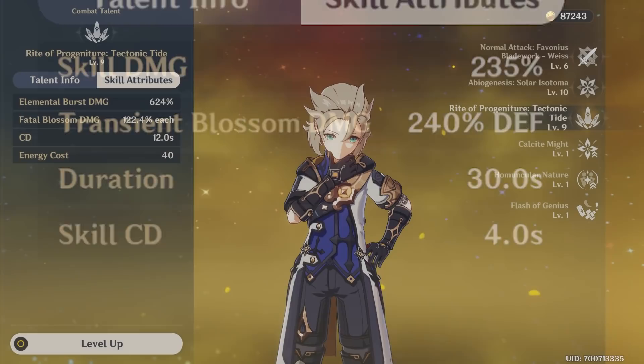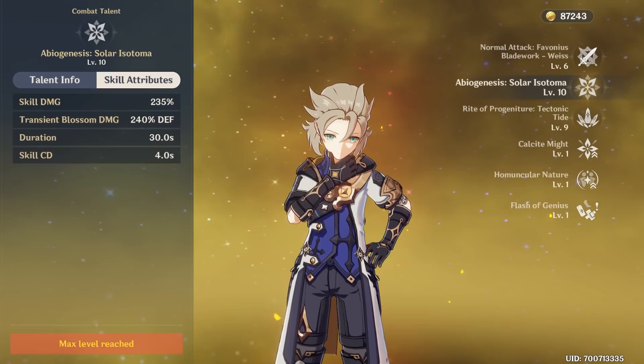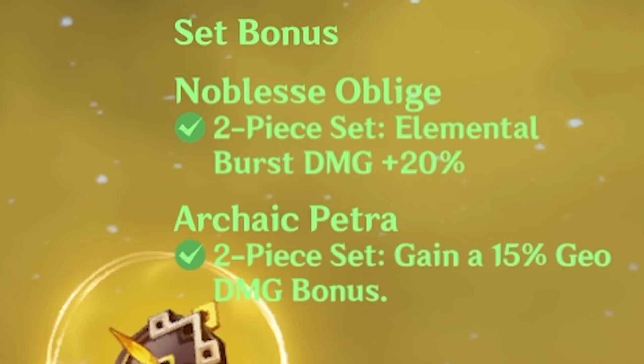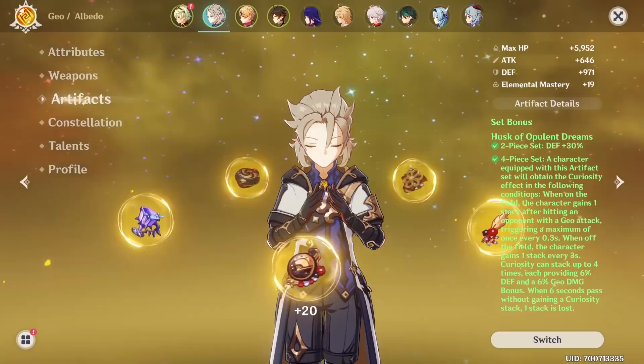Albedo's split scaling means his burst can be a good damage source, but it's far easier to build around his elemental skill, which periodically produces bloom damage. With the new Cinnabar Spindle and Husk of Opulent Dreams artifact set, it's a no-brainer to focus on maximizing his defense. Previously the standard damage dealer build used Archaic Petra with either Noblesse Oblige for burst damage or Defender's Will for bigger bloom numbers — these are still fine — but the new Husk of Opulent Dreams is definitely the best choice if you build him as a damage dealer.